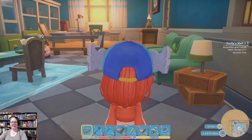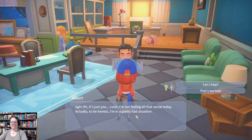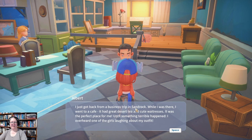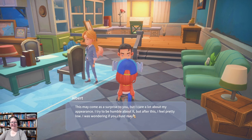It's just you. Albert's not feeling social — he's in a pretty bad situation. He just got back from a business trip in Sandrock, went to a cafe with great dessert tea and cute waitresses, then overheard one of the girls laughing about his outfit. He cares a lot about his appearance, and after this he feels pretty low. He asks if we could find out what other people around town think about his style. Sure — who does he want us to ask? Phyllis and Sonia.